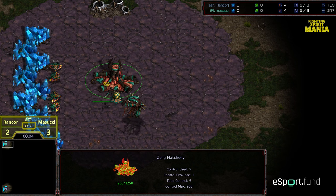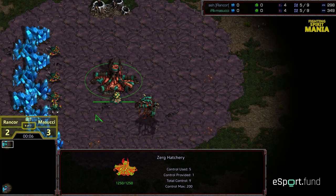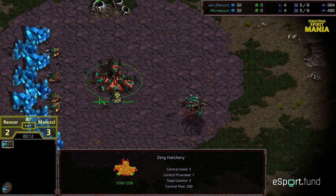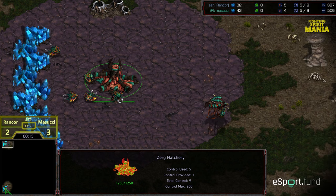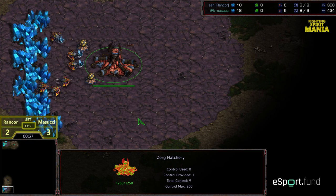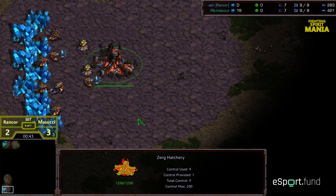Welcome to another commentary by Diggity — upper left hand corner we have Masuchi, giving a shout out to Broken Machine, going with Diggity Teal instead of Zerg Teal. Rancor starting in the bottom left hand corner. This is going to be potentially the winning set for Masuchi — if he wins this set, he wins the entire series.